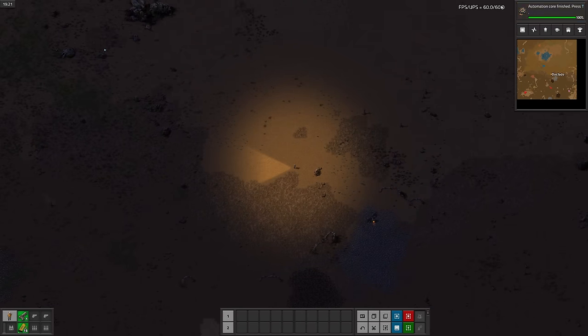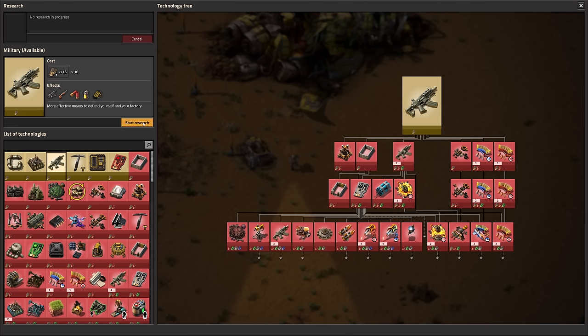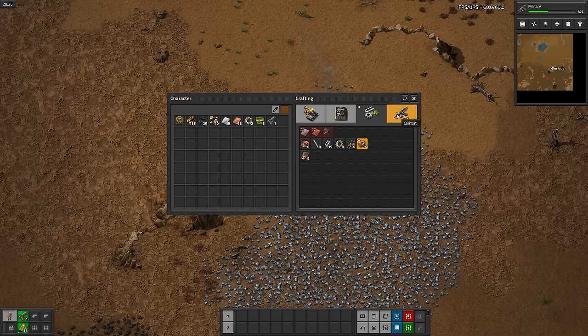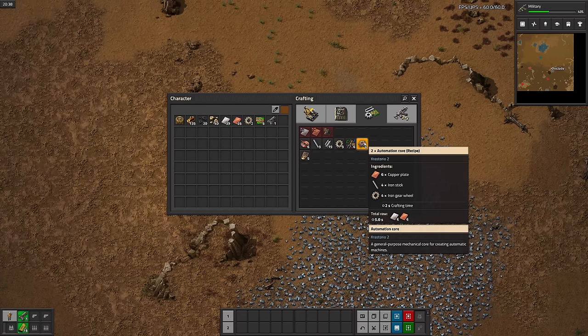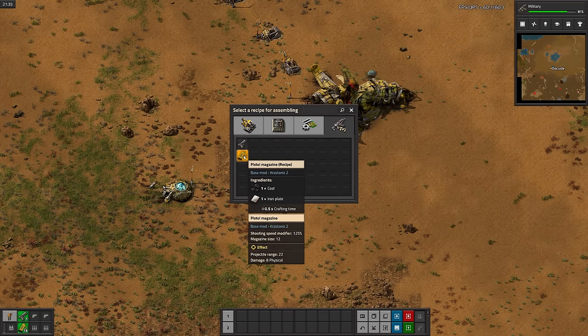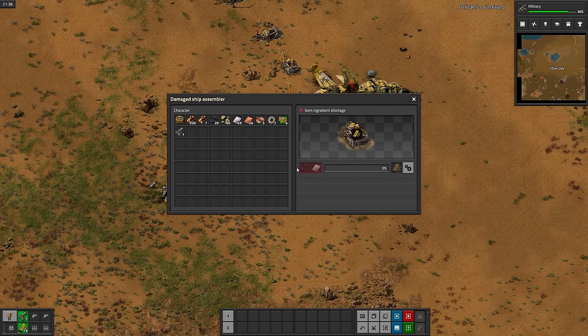And there's automation cores — they're a prerequisite to assemblers. Next up, I'll research military so I can try taking out those biter bases again. Automation cores require gears, sticks, and copper plates. Early game recipes already requiring 3 ingredients. Oh no — pistol ammo requires coal now, which makes sense, and honestly I think it should require coal in the base game too.